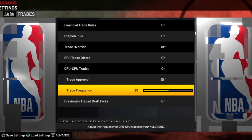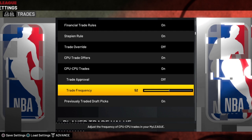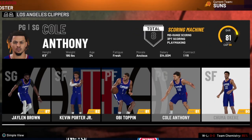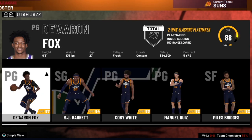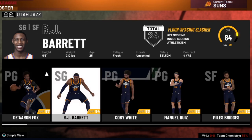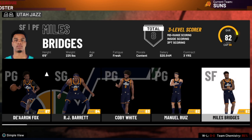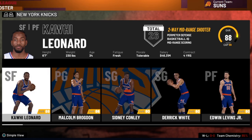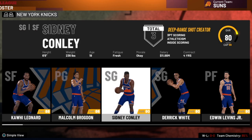We want to put the trade frequency slider at 52 — just a little bit, not too much. That'll give us the most realistic balance and a few more trades per season without contributing to the over-jumbling problem. This applies to both current gen and next gen — I did the same amount of testing on both and got pretty much the same result.